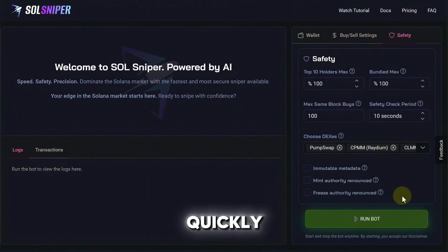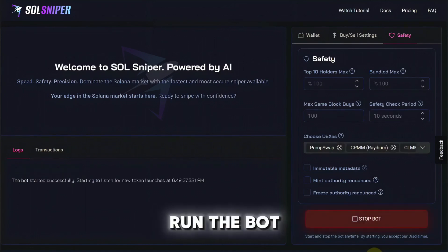So this is my setup. Let's go back and check out my buy and sell settings and my safety settings — this is how I get in and out of trades very quickly. Remember, you can customize this however you want. Before I run the bot, I just want to remind you this is for educational purposes only. Let's go ahead and run the bot.